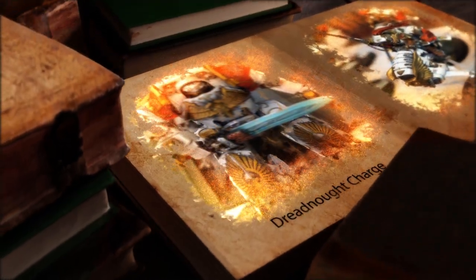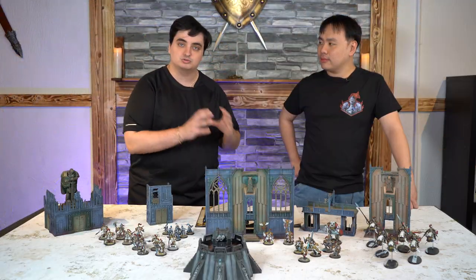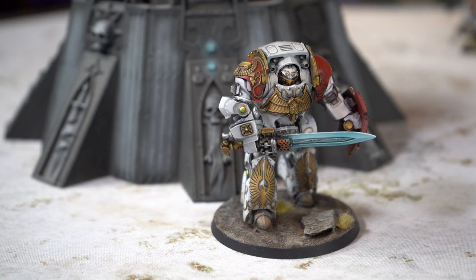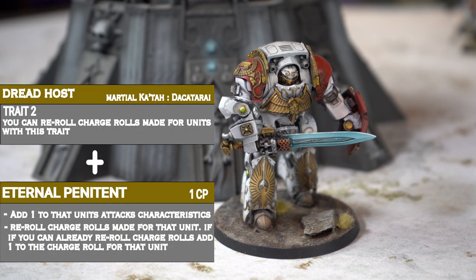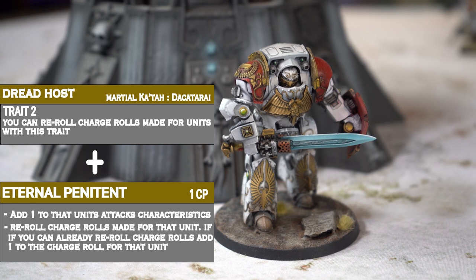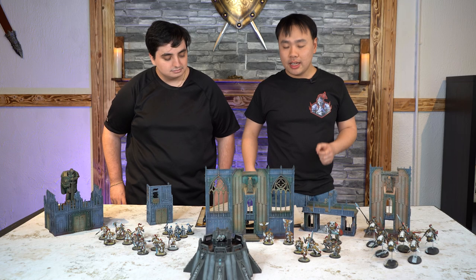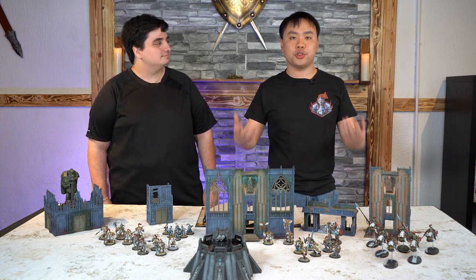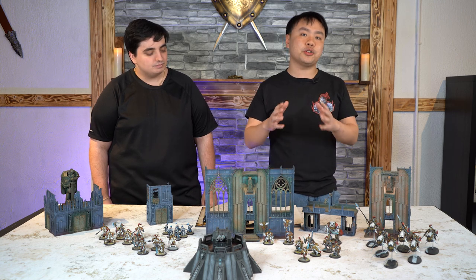If you love melee and you love big metal boxes, we have a great crazy Dreadnought charge out of deep strike — or if you want, you can put him on the field and he's just going to be zooming up there. You want to take a Solar Watch or a Dreadhost Dreadnought; any type works. I personally prefer the Galatus with the Sword and Board. Give him a CP and spend it on Eternal Penitent. This will give your Dreadnought plus one attack and allow him to reroll all charges in the game. If he already has that ability built in — for example, if you take Dreadhost which allows you to reroll charges — you get plus one to the charge. Now you basically have a Dreadnought who's moving with plus one to its charge.